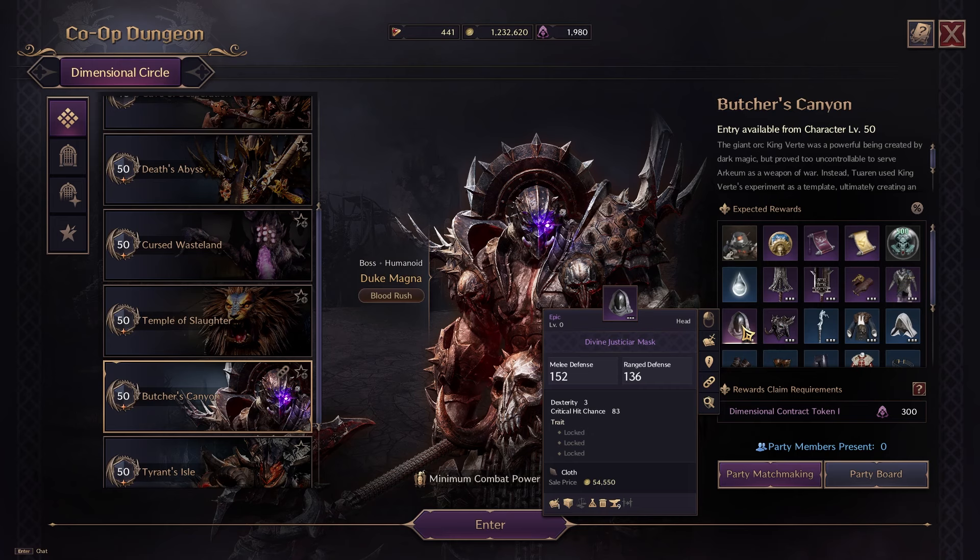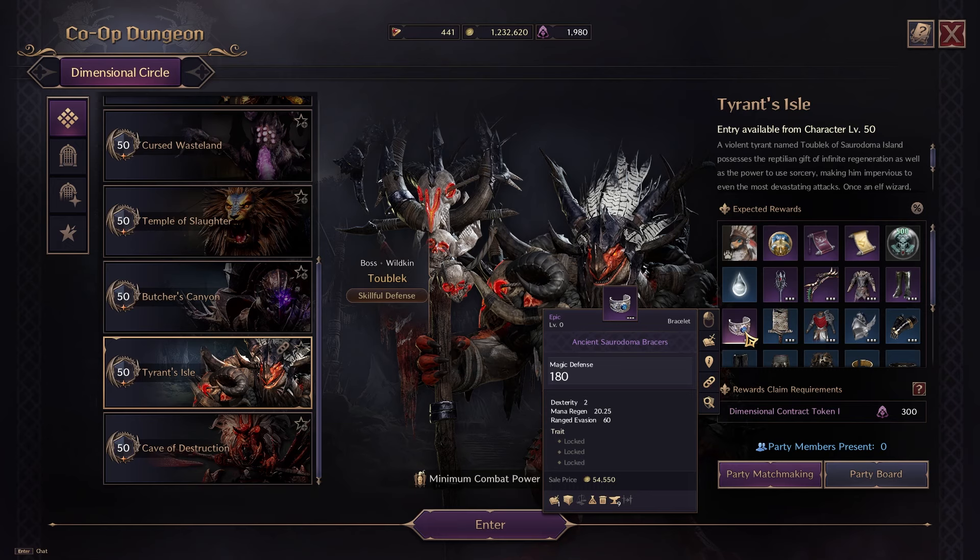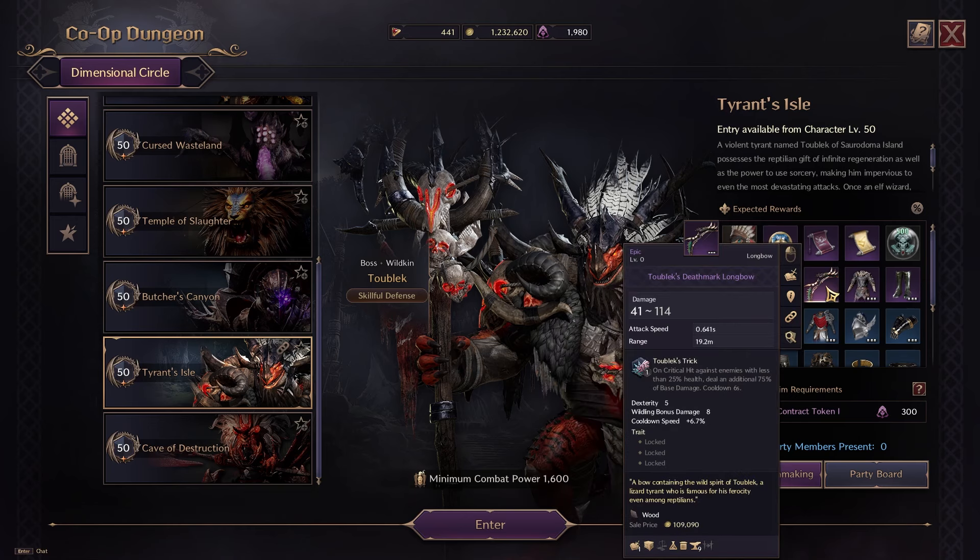I don't recommend going for the Divine Justicar Mask with dexterity and critical hit chance, but if you're a crit healer it's a good stand-in while waiting for a better healing helmet. Looking at Tyrant's Isle, the Ancient Ceradome Bracers might be something to look into with 2 dexterity, mana regen, and the ability to trade it to help out with your heals — though there are better bracelets and this can serve as a stand-in. I don't recommend the longbow here either with its more DPS-focused stats.